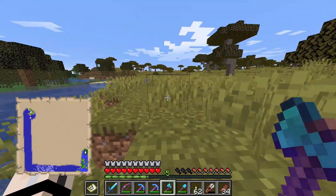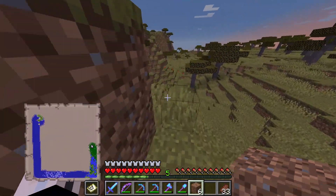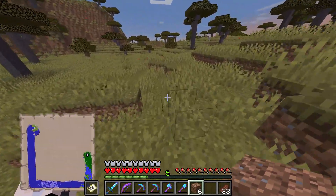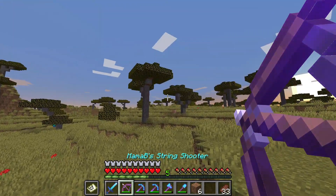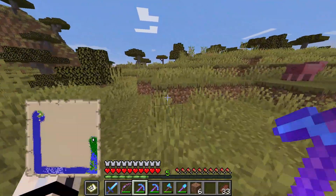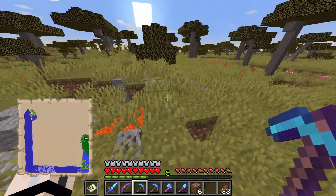Oh, the rain stopped! Woohoo! Okay guys, it's just about daylight and I don't know if any bad guys spawned, so we are going to have to be careful. We're looking for sheep. There's a skeleton — I see you. He just disappeared. Do they despawn right in front of your eyes? There was a zombie, a creeper, lava.